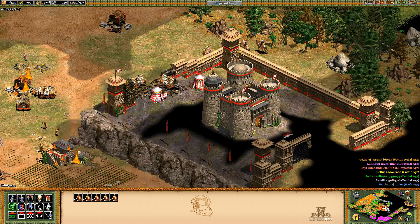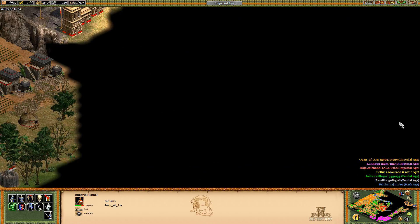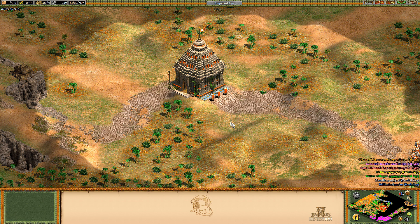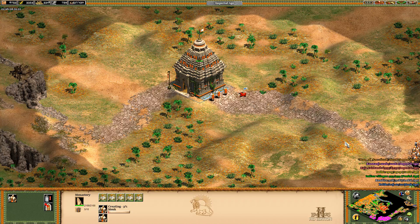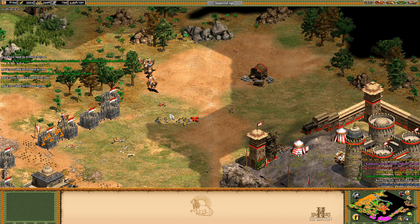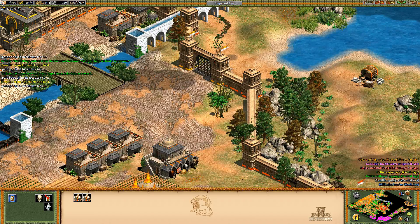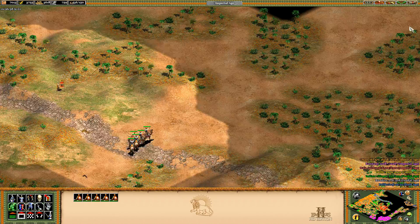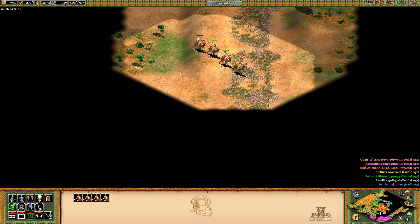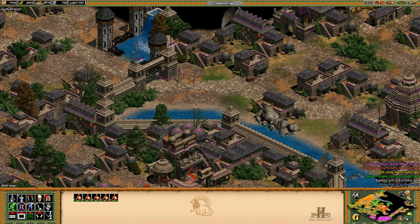Our relics are almost there. So we'll start working on this castle then. I can't find any more villages. I see only purple — no more green villages. I think we're pretty good.